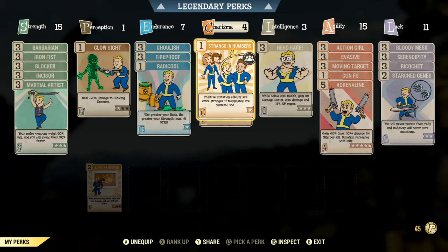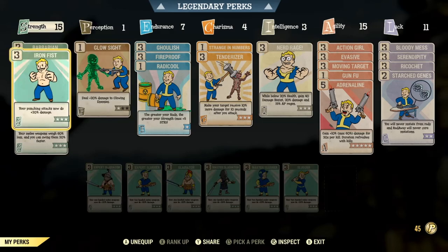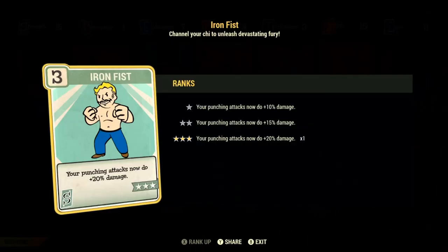If you'd like to skip ahead or take a screenshot for later reference, feel free to do so right now. First off, we have Barbarian — we're going to take this to slightly increase our damage resistance and make us a bit more tanky. At max rank it's going to give us 80 damage resistance points, because we have more than enough strength to qualify for that max rank. Next up we've got Iron Fist. I'm going to be using this if I'm using unarmed weapons. This is going to make our unarmed punching attacks do 20% more damage — things like Deathclaw Gauntlets, Power Fists, stuff like that. More damage, we love that.